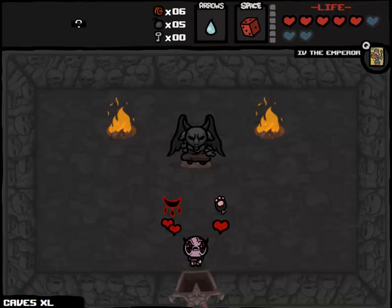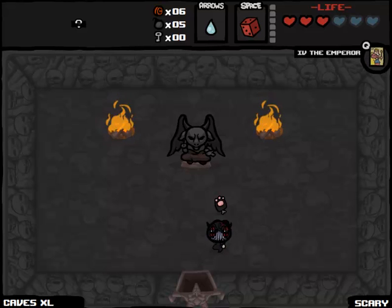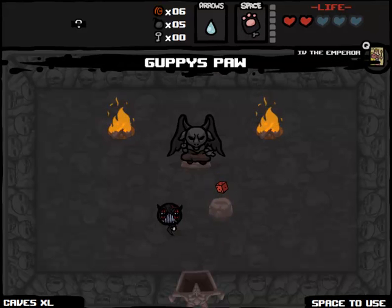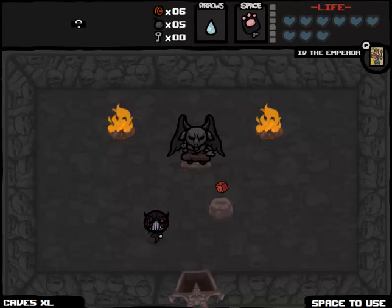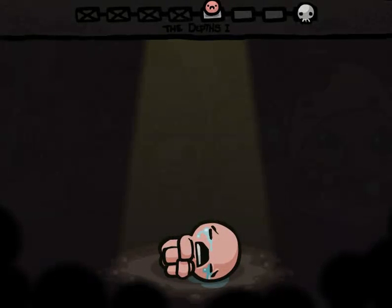We take another HP upgrade and get another Spirit Heart. We get a deal with the devil, which contains Guppy's Paw and Spirit of the Night. I definitely want Spirit of the Night. Do I want to roll entirely with Guppy's Paw? It would cost me three Spirit Hearts. I think we take Spirit of the Night — that's a no-brainer. Then we take Guppy's Paw and we abuse it. My hope is that we'll get the Polaroid soon when we beat Mom, and then we'll get Permanent Invincibility from the Polaroid.